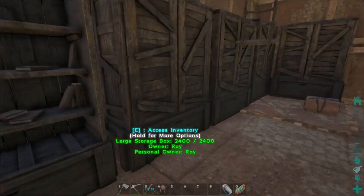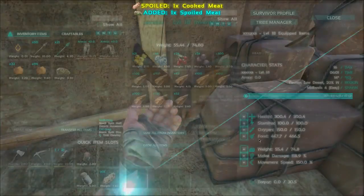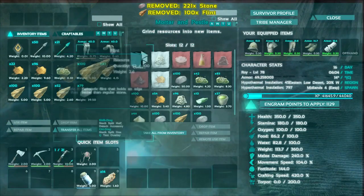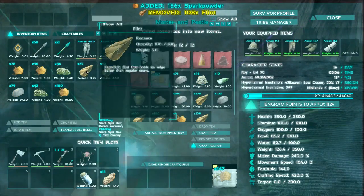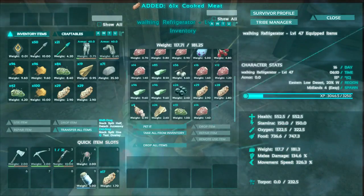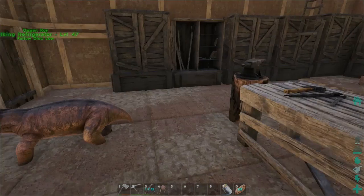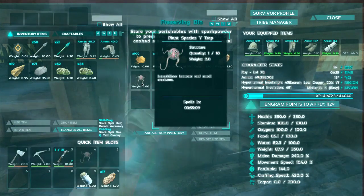Finally got time to place the preserving bin. Good. Now I need some spark powder for it. Let's make more spark powder. Can we compact this into one stack? Maybe. So this is my walking fridge — I'm gonna put this into the preserving bin. Maybe it works. That should do the trick. Over here it lasts three hours, and here — three hours. Okay, it doesn't... you cannot make it last longer. That's a shame.